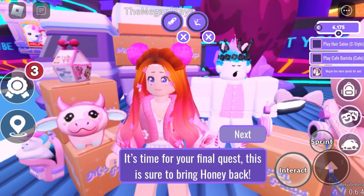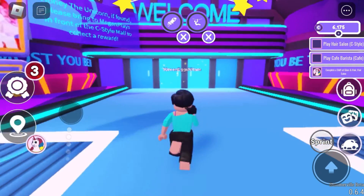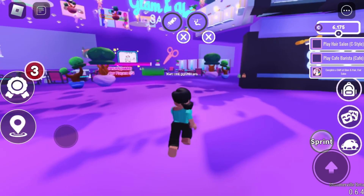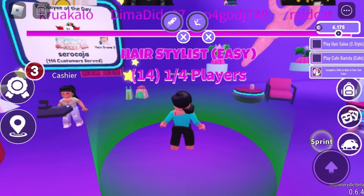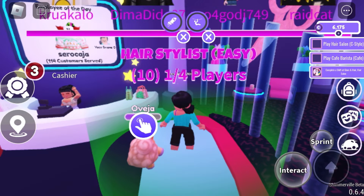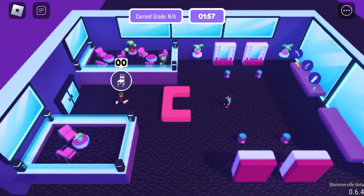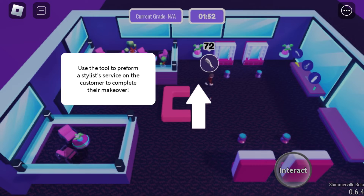It's time for your final quest — this is sure to bring Honey back. Honey loves a fresh new look, so I think it's time for a makeover. To complete the shift at Glam and Hair Hair Salon, go over here, then head to where the scissors are and wait for the game to start. In order for the Megan Plays task to complete, you need to play the full mini game — you can't exit early or it won't count.